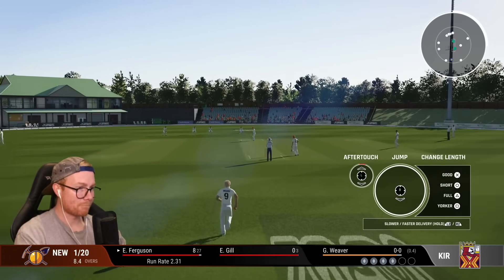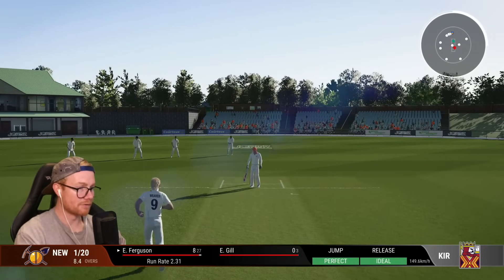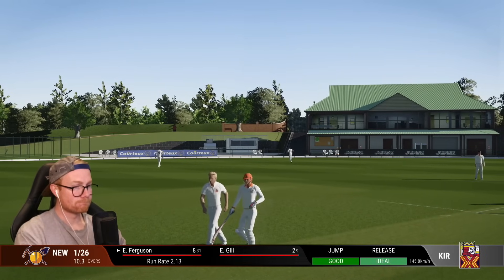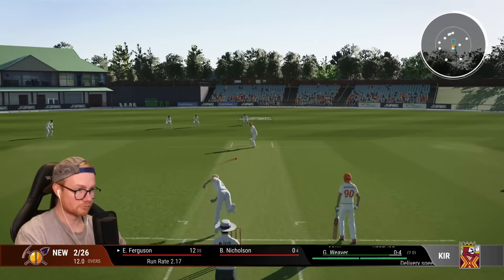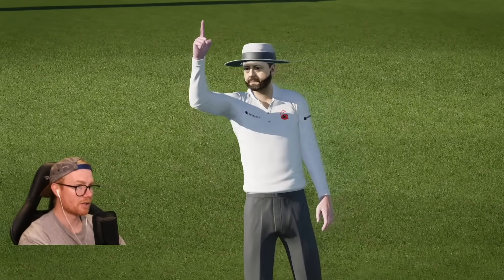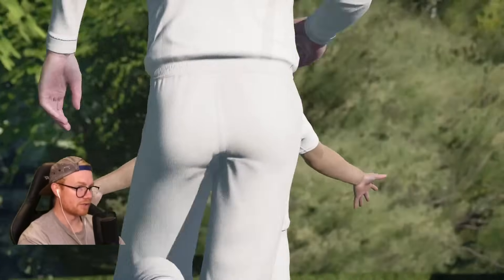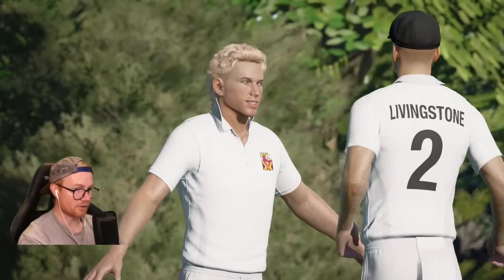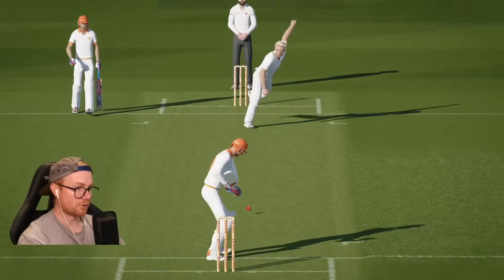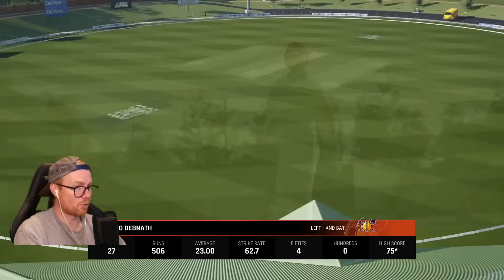Ferguson — we should probably get him out now. Leaves it — good areas. Catch — got him! There's that edge. Get around now at three for 26. Straight away I'm noticing a lot more edges to the keeper — previously I don't think we had any really, but now in what three games we've had like two or three. It jagged a bit as well — that's a great nut. Ferguson goes for 12.